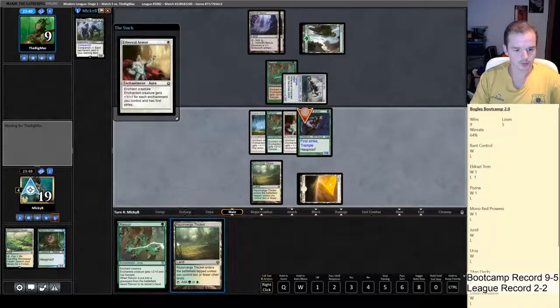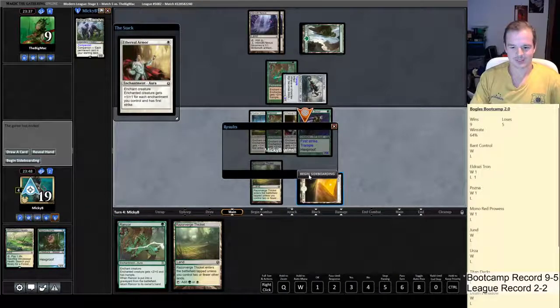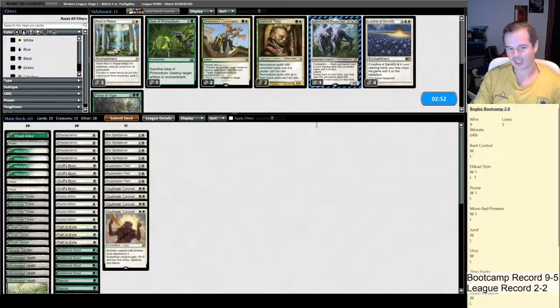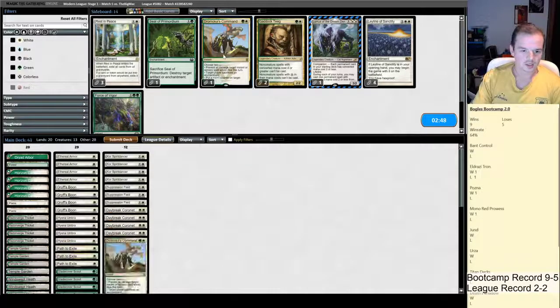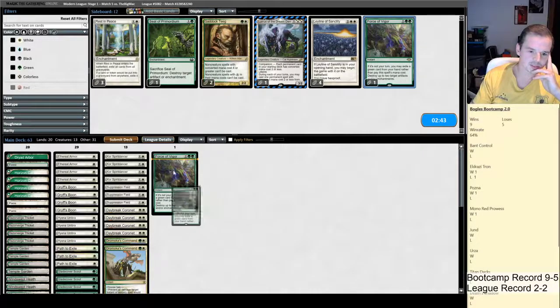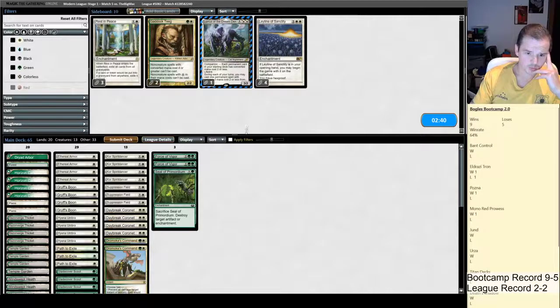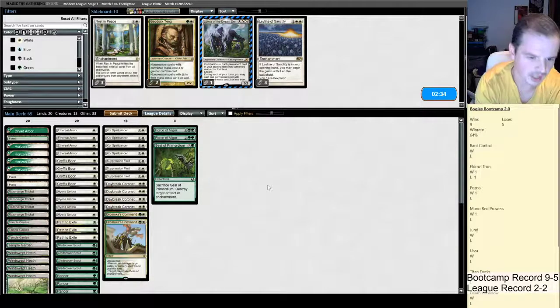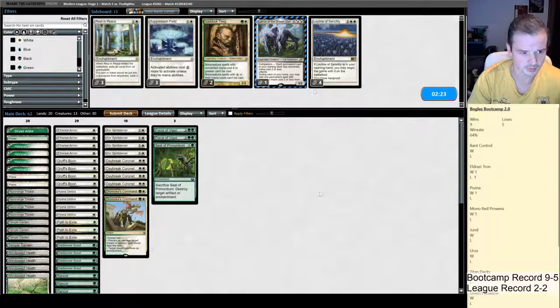Let's just go for lethal before we die. We perhaps shouldn't get there because I misplayed — that might have put me in Mutagenic Growth range by blocking when I shouldn't have. We've seen Rest in Peace, Rancor, and Ichorclaw Myr, so we might want the artifact destruction package. Dromoka's Command will remove their other creatures so it's a pretty necessary card. Of course we want artifact destruction because of Spellskite. Suppression Field seems reasonable but there's no room.